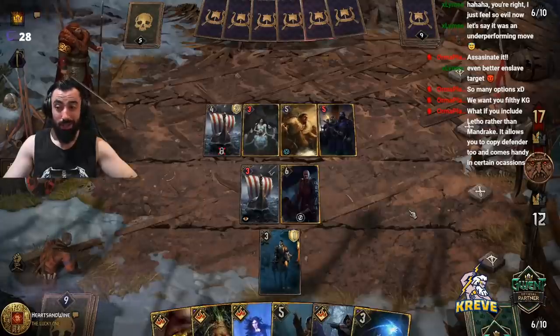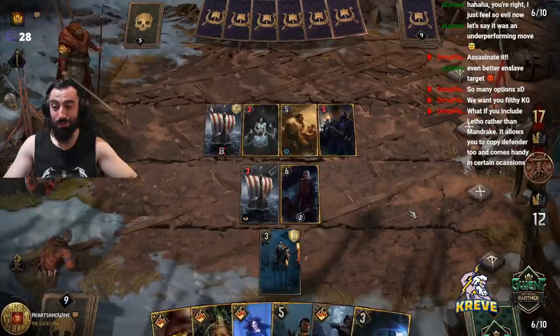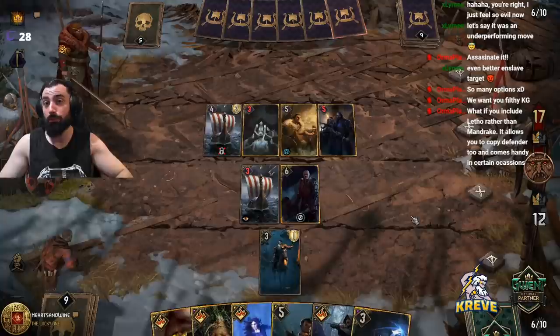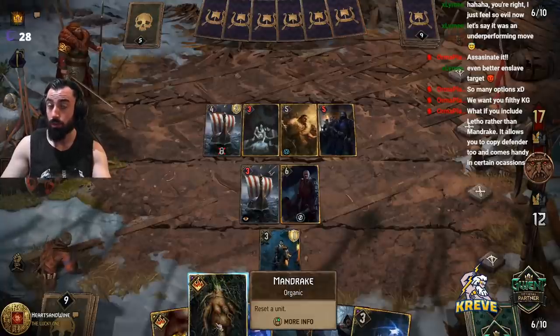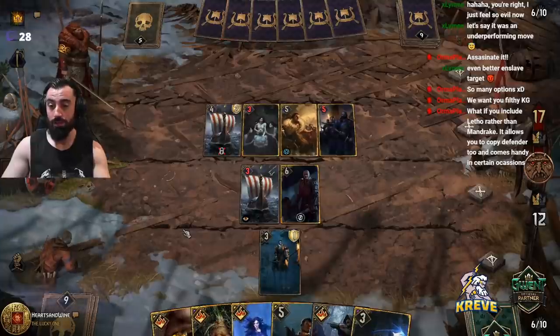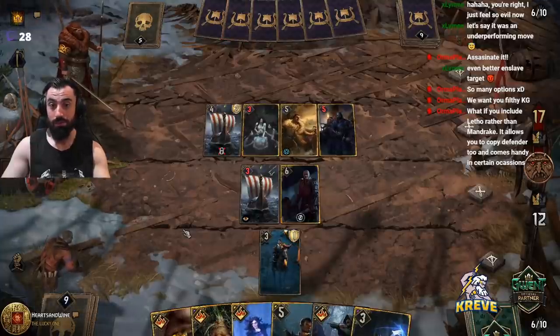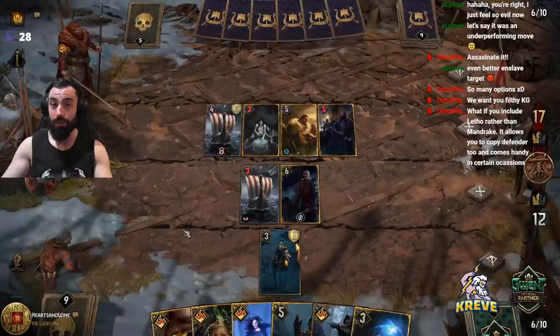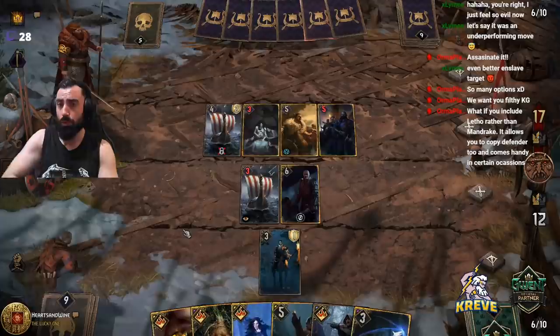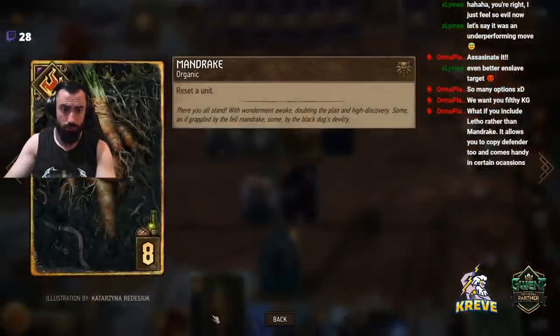I've played a lot of Letho styles — that's why I'm going with something different. Feel free to check out my Letho decks. I'm trying to keep it fresh. Mandrake does work though — I could definitely show you. I've got a lot of Enslaved 6 Letho type decks and they're very devastating. You can go double Damien and all that, but this is a different provision cost — this is 8.